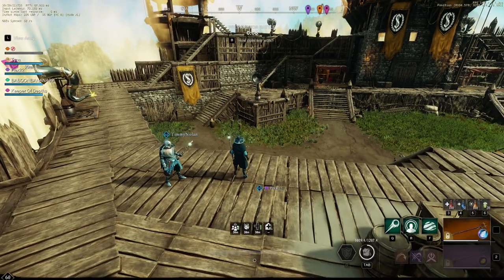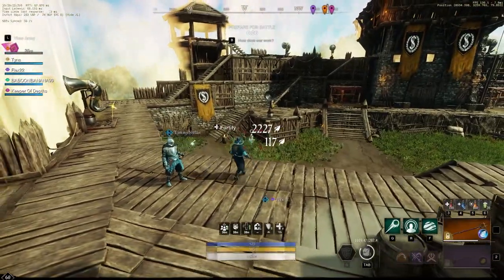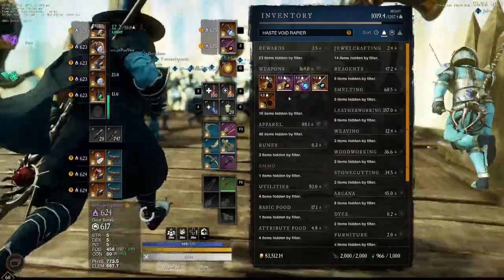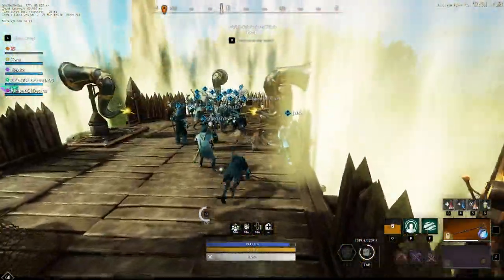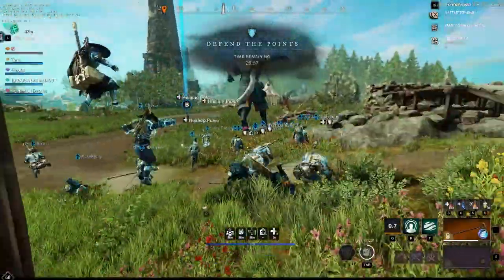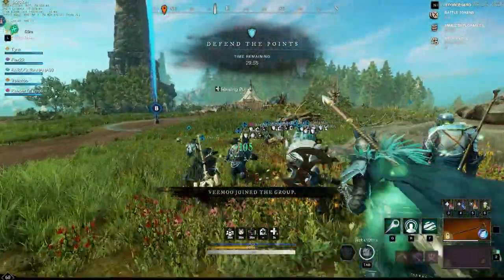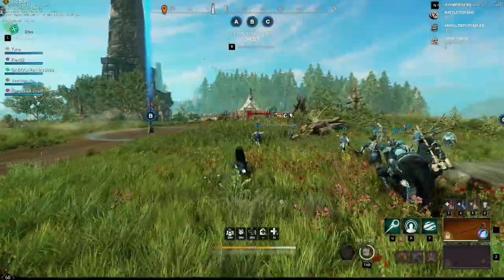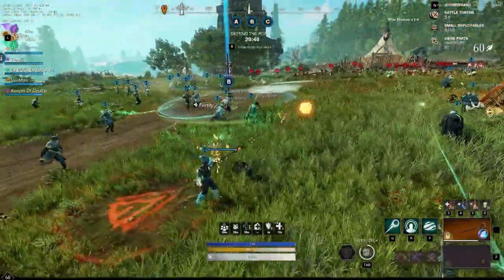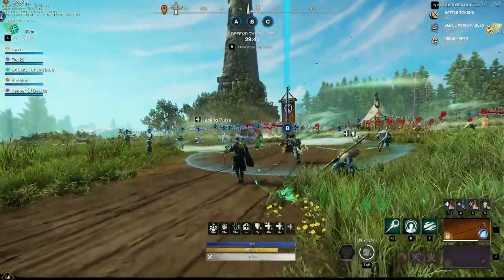Ten seconds before the war — popping Intensify for three stacks, testing an orb on our boys. We didn't have time for a haste potion. The war is starting! We got an orb off on our team and we're trying to stack Intensify out the gate to make sure we have that 30% healing bonus. We got one stack.